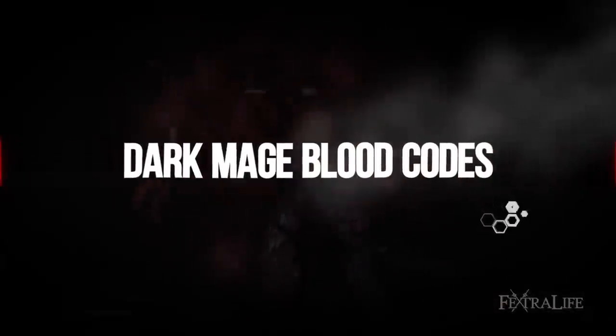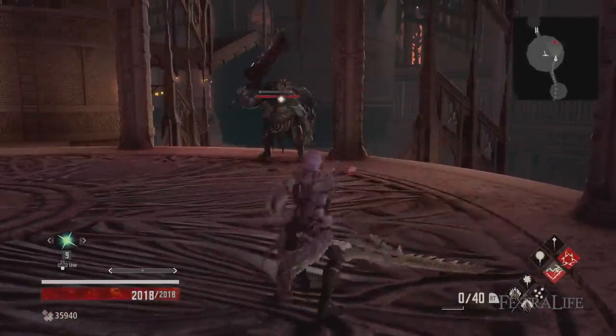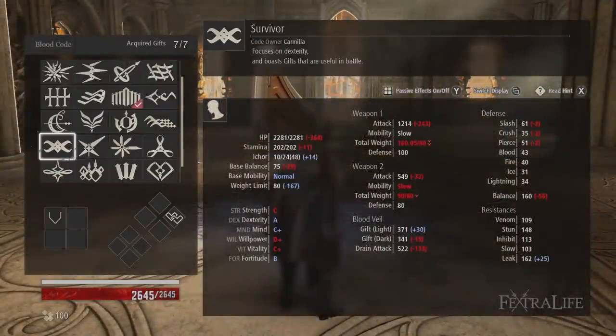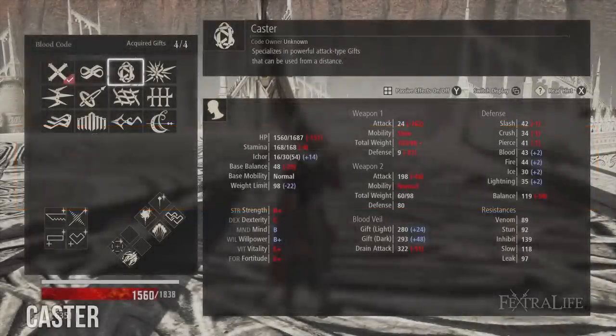There are several Mage-type blood codes in Code Vein, and you won't begin the game with them all. In this section, I'll discuss which blood codes to use while you're working your way up to your final destination, Harmonia. First up is the most obvious one, Caster. If you're planning on making a Dark Mage, this is the first blood code you'll be using. It features a high I-Core count at 30 and B-plus scaling in Willpower. Willpower is the stat needed to improve Dark Gift damage, so this is exactly what you'll need early on. It is vastly outperformed by other blood codes, so you'll want to swap it out as soon as you get Artemis.